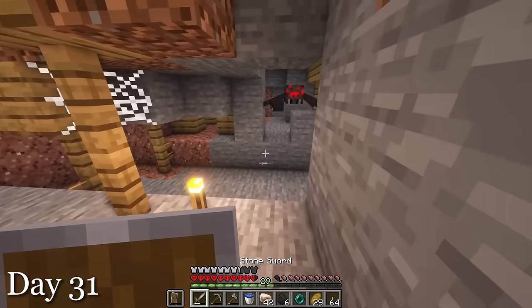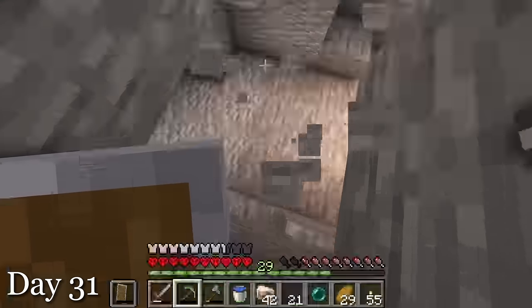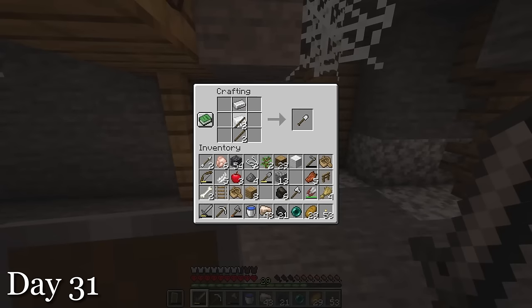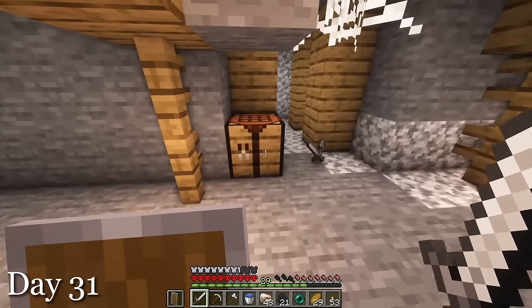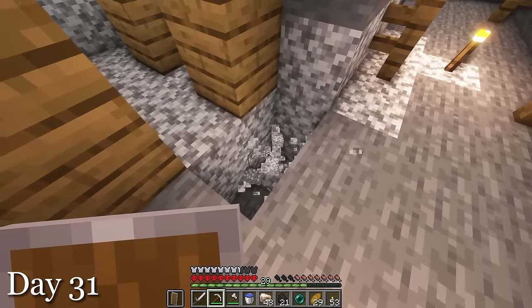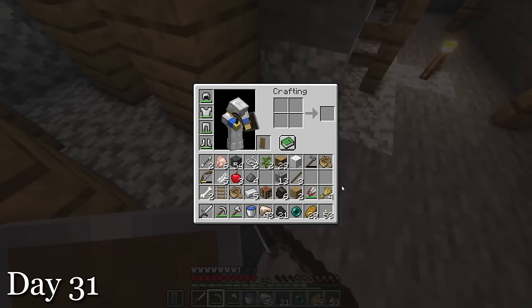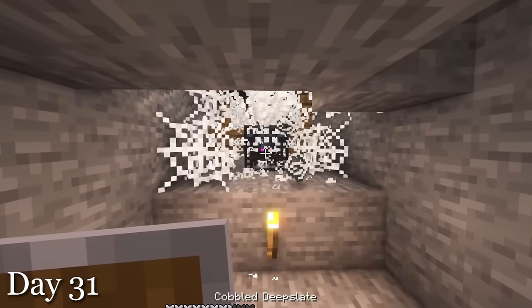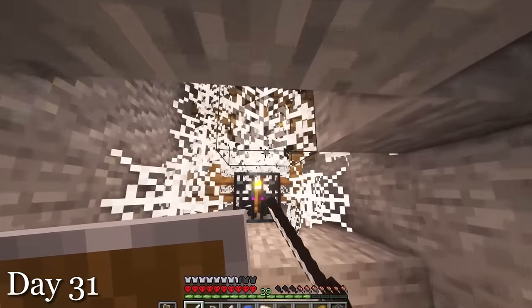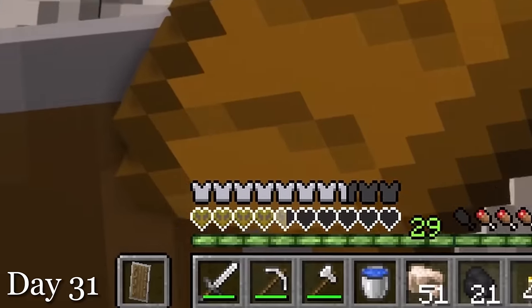On day 31, I went down into the caves and began to light everything up that was dark. I was getting a ton of iron — so much that when my stone pickaxe broke, I made a new iron one and replaced my stone tools with iron ones. Finally, I'm not a peasant anymore. Then I ran into a spider spawner, which I lit up and made sure not to break because I may want to build an XP farm later on. I found another spawner and got poisoned again. After a while, I ran into a large deepslate cave that had a lot less mobs than I was expecting.